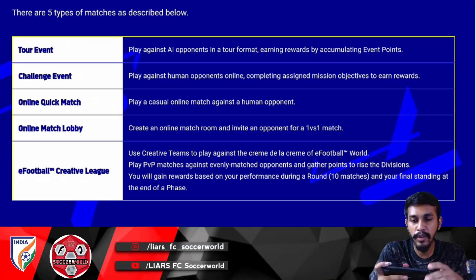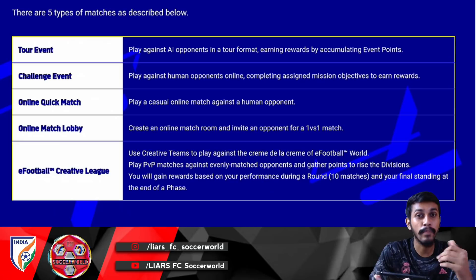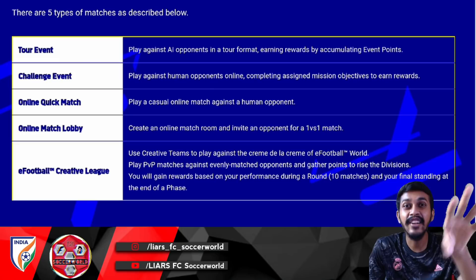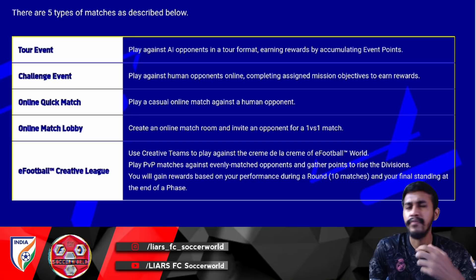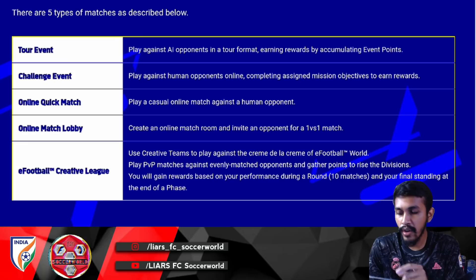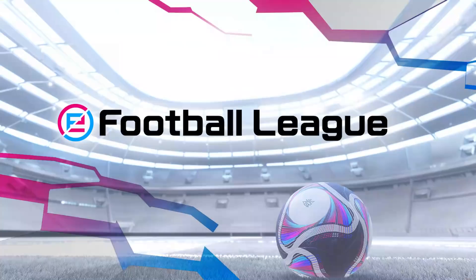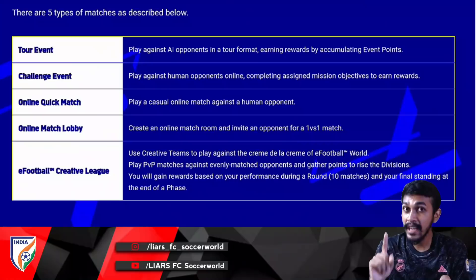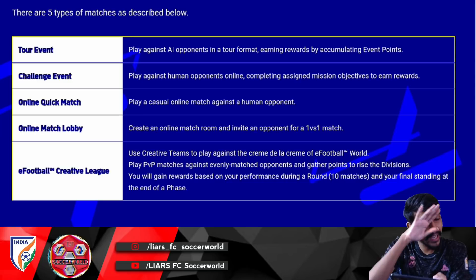There are four main match types: Tour Event, Challenge Event, Online Quick Match, and Online Match Lobby. Tour Event has you playing against AI opponents. Challenge Event involves online matches and weekly events where you complete missions and objectives to earn rewards. Online Quick Match is a standard rated online match. Online Match Lobby is like a friend match — subscriber or member friendly matches. There's also eFootball Creative, which appears to be the e-sports league mode.